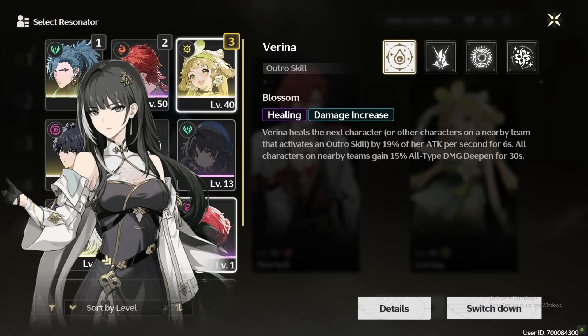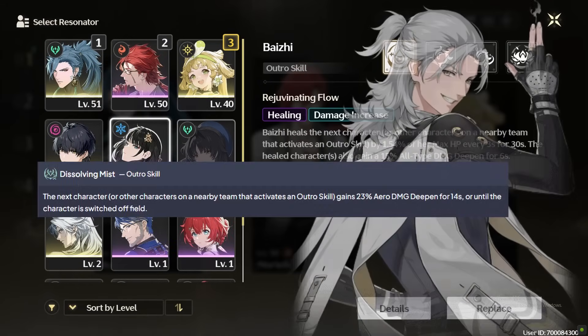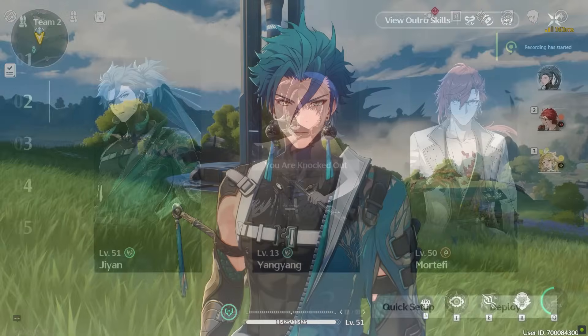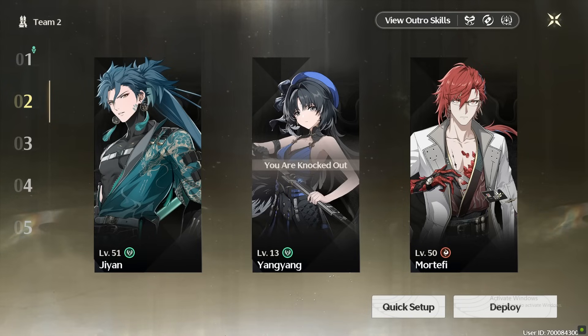Instead of Verena, Bai Ji is a decent alternative as she can also provide various buffs. Even though Alto's Aero damage bonus is a very strong buff, you cannot use him along with Mortify as your second buffer — he only buffs the next character you switch into, just like Mortify's outro, and the buff ends after the character switches out. Yang Yang can be used along with Mortify — you can switch to Jian after Yang Yang, then go back to Mortify and activate his buffs. However, this team will have survivability issues as there's no sustain character.